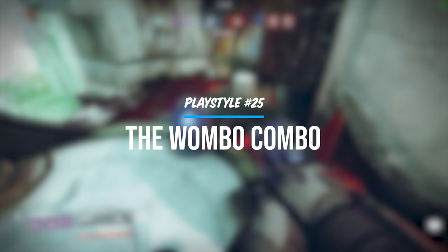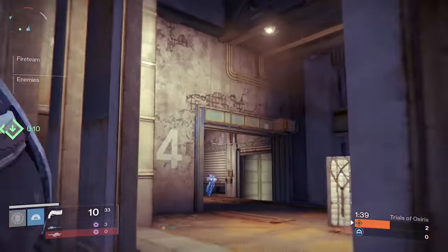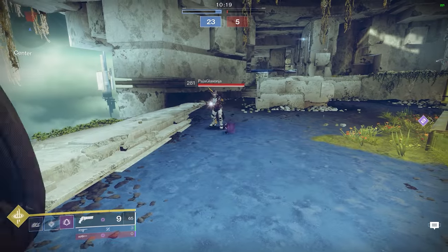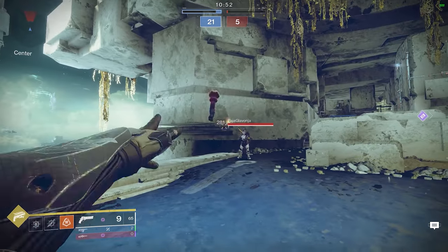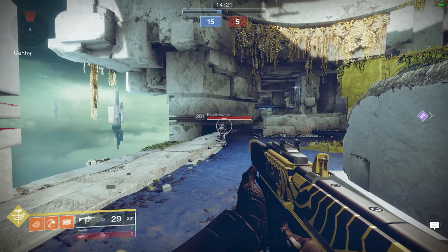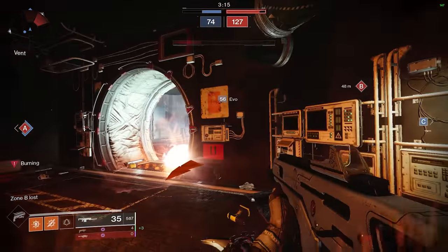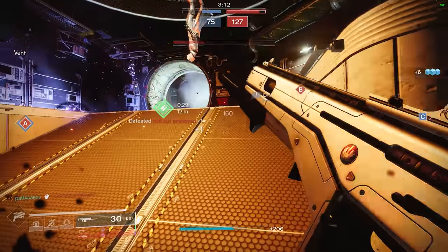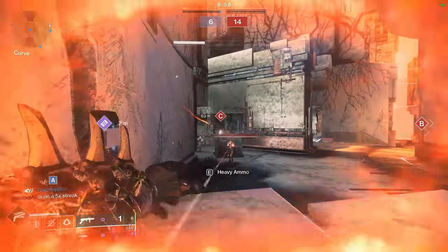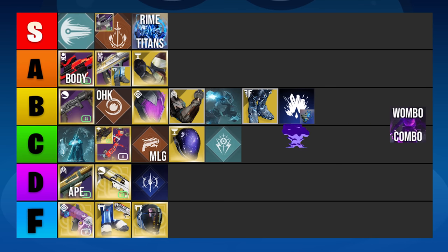There's one specific move you'll see almost any top player perform when possible with their subclass — the wombo combo. In Destiny 1 this was essentially popularized on the Nightstalker class, but in Destiny 2 we have a few different ways to pull it off: on Nightstalker you throw your smoke then the grenade, on Gunslinger you throw your knife then the grenade, on middle Stormcaller you throw your Ball of Lightning then the grenade, and Titans can get in on it with middle tree hammers. The wombo combo is not so much a playstyle but more of an incredibly effective tactic when used at the right time. Some setups allow you to use this combo quite frequently. C tier for the wombo combo itself.